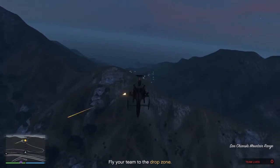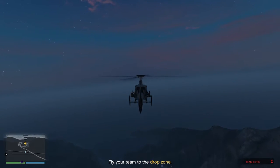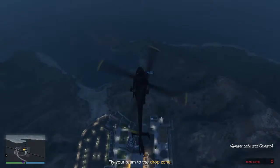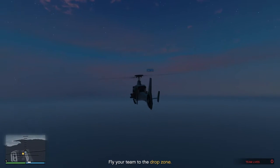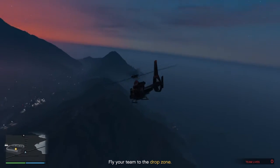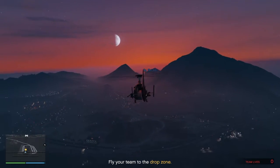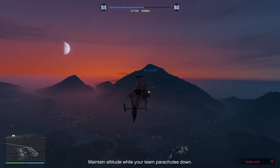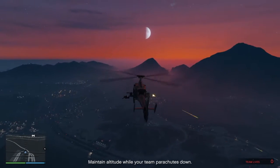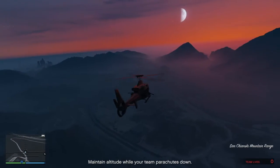Seize fire. There we go. A bit late for that now. All right, get ready guys, ready to jump. Pilot, keep the chopper in position until the ground team have reached. That's one away. Second person away. When they're inside, ascend and provide cover.